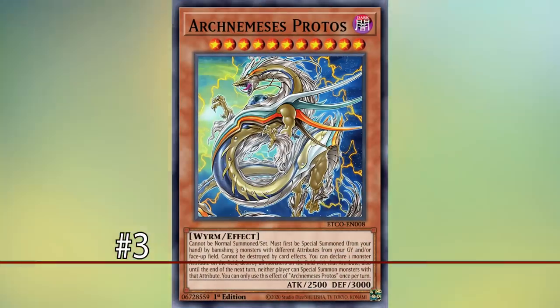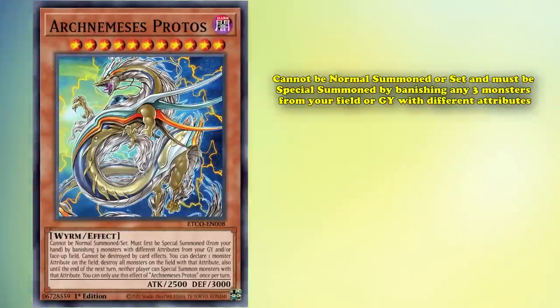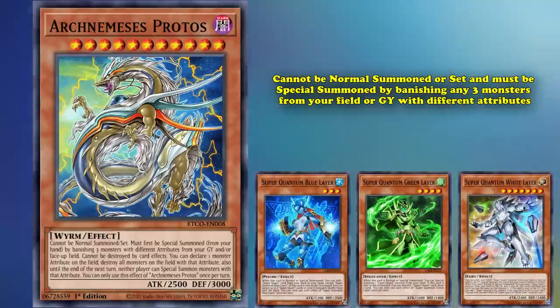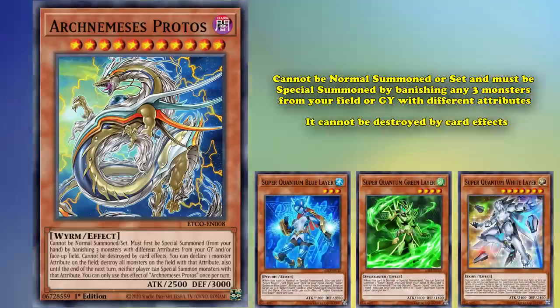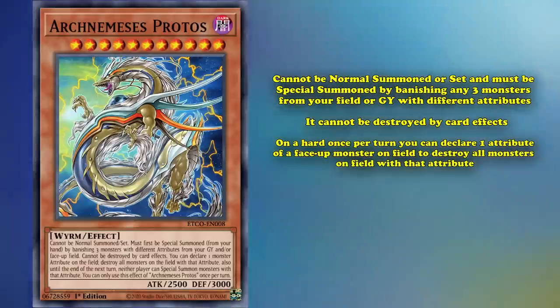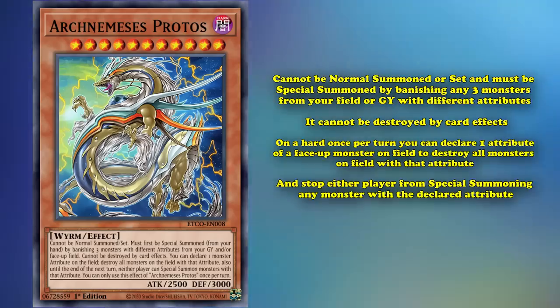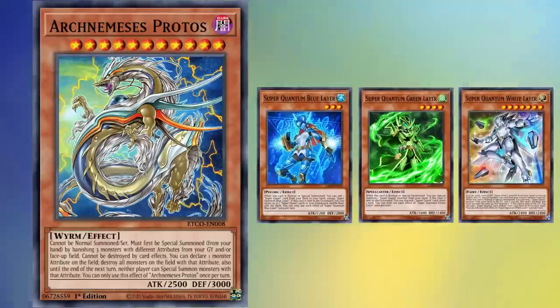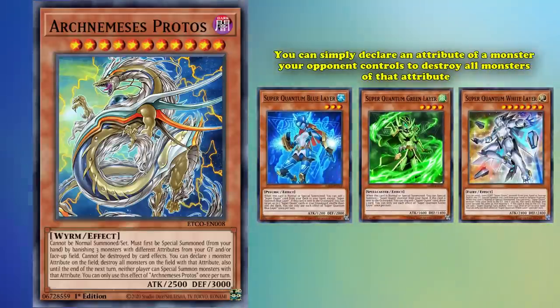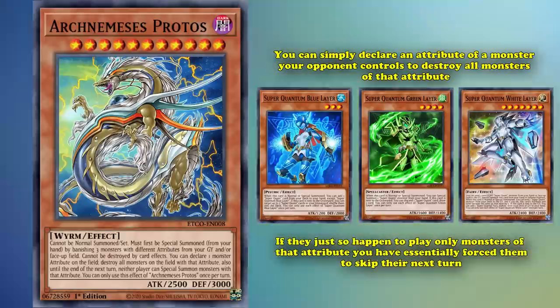At number 3 we have Arch-Nemesis Protos, a level 11 Dark Worm-type monster with 2,500 attack and 3,000 defense. Protos cannot be normal summoned or set — it must be special summoned by banishing 3 monsters from your field or graveyard with different attributes. It can't be destroyed by card effects, and its Raigeki-like effect is that on a hard once per turn, you can declare one attribute of a face-up monster on the field to destroy all monsters on the field with that attribute and prevent either player from special summoning any monsters with that declared attribute. At first glance Protos seems like a fairly strong tool to wipe your opponent's field, as while setting up 3 different attributes in your graveyard may be difficult, if Protos hits the field you can declare an attribute of a monster your opponent controls to destroy all monsters of that attribute — and if they only play monsters of that attribute, you've essentially forced them to skip their next turn.